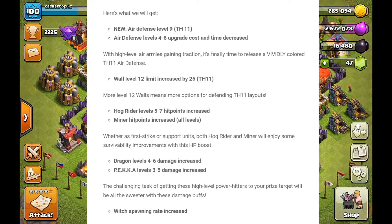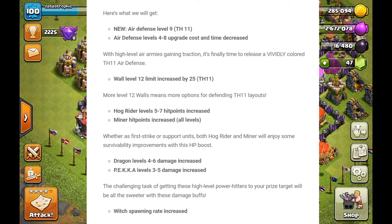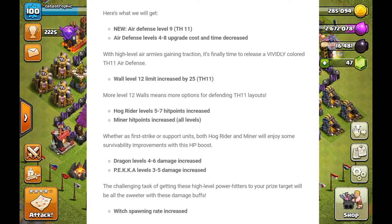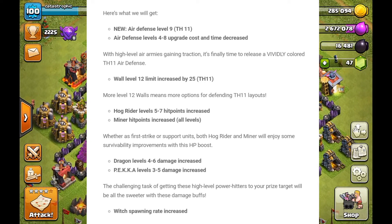The next thing is Hog Rider levels 5-7 hit points increase. I think this is actually needed because the Hog Rider does have kind of low hit points. It's a really good troop and it needs to be buffed in my opinion. Let me know in the comments what you think and if you think they should be increased or not.